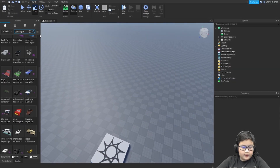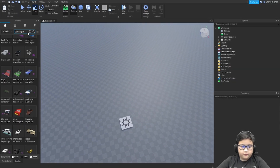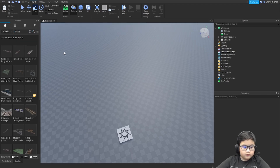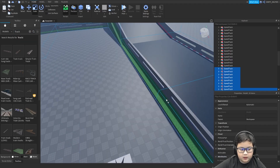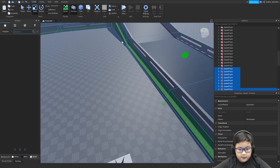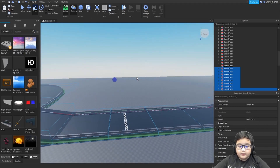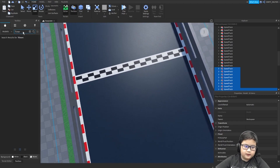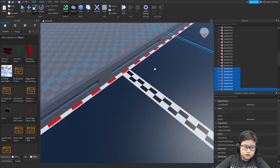Hi guys, today I'm going to show you how to make a racing game. The first thing you do is search for a track, or you can just make your own race track. For me, I'll immediately get it from the toolbox. After that, what you can do is search for a timer, and you will see this.